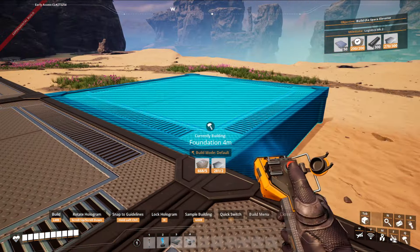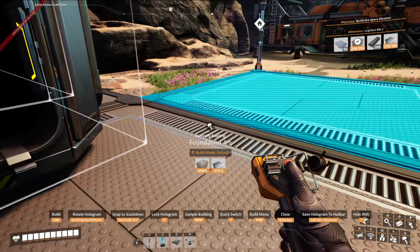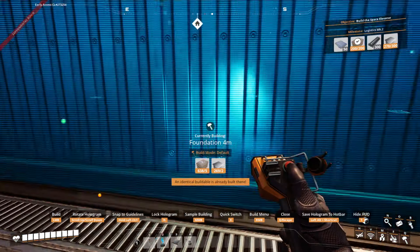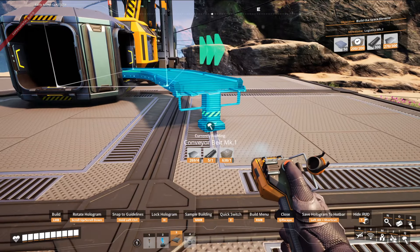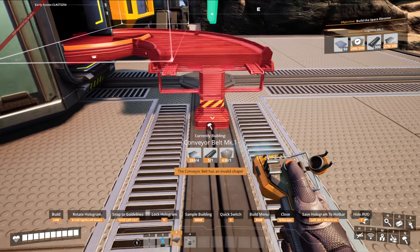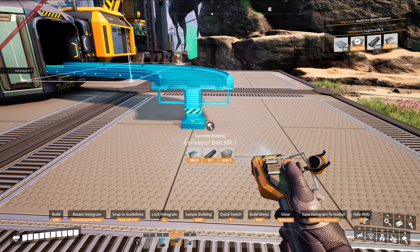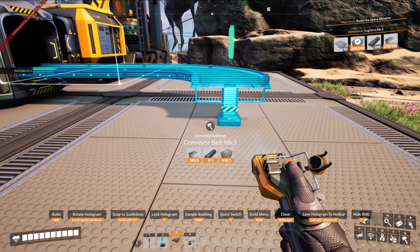And then the other thing is going to be when we start building belts — like how I want to have belts go straight in 90 degrees. I can have it do that for me, so that way it goes here and then it will automatically turn it to 90 degrees and slap it into the machine. Right now I have to manually put it so that it does 90 degrees.